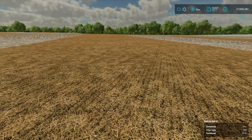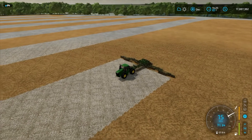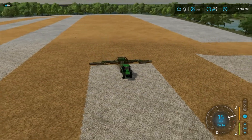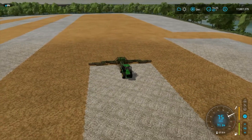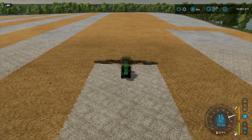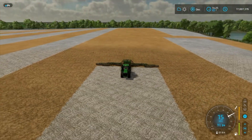We're going to watch this guy and make sure he doesn't end up in the drink or in the trees or wherever. He made it all the way to the end of the field doing his center passes, and he started back now doing all the rows that he skipped, and once he gets that done then he'll do the headland passes. I'm thinking he's got three of those to do.